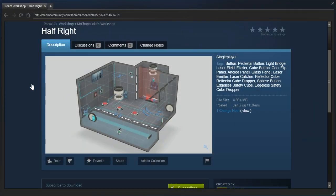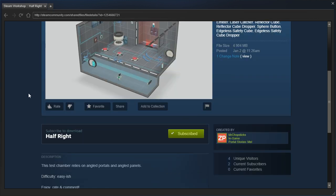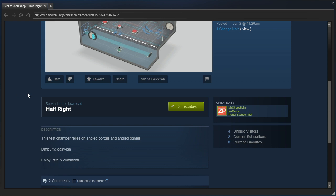Hey guys, I'm LB, and let's check out Half-Right by Mr. Chopsticks, otherwise known as Xanderpixels. This chess chamber relies on angled portals and angled panels. Difficulty: easy-ish. Enjoy, rate, and comment.